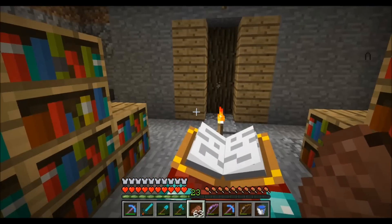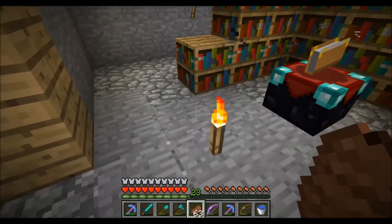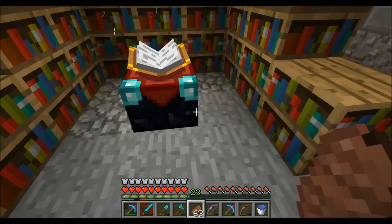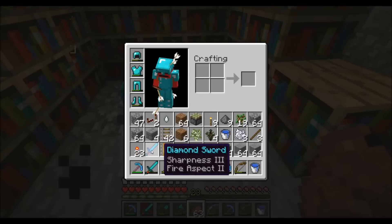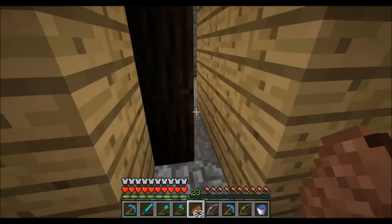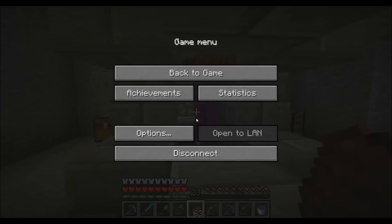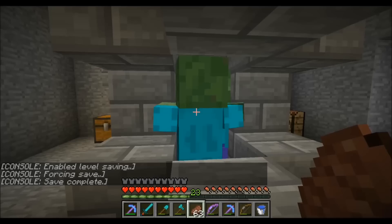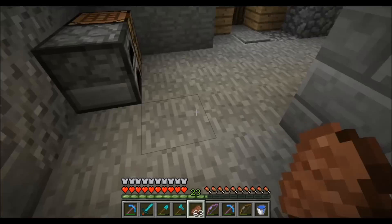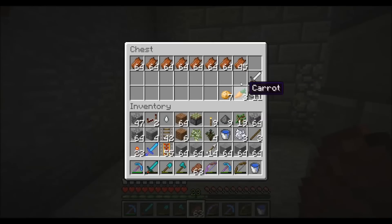Over here is the enchanting room, and I've got an anvil in the corner there. All the bookcases are up to level 30 as you can see. New gear — I got a Silk Touch pick finally, Sharpness 3, Fire Aspect 2 diamond sword, another good working pick with Efficiency 4, and I also got a Feather Falling book which I was really pleased about. You can see I've been spending a lot of time here.